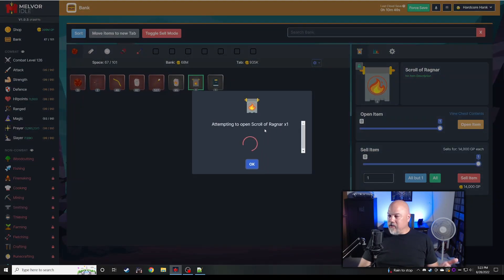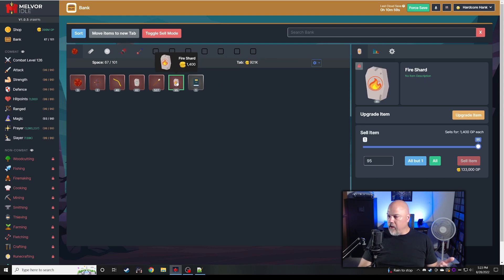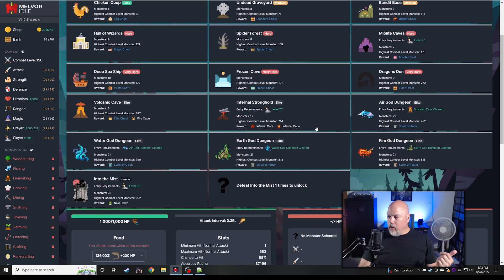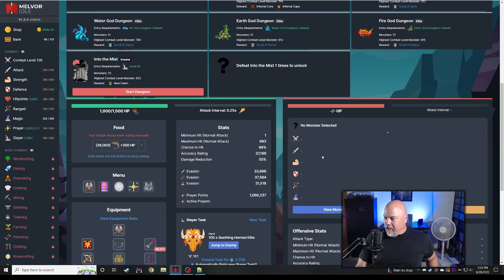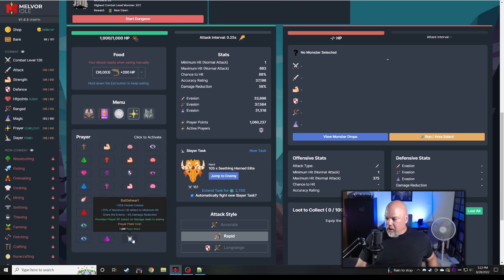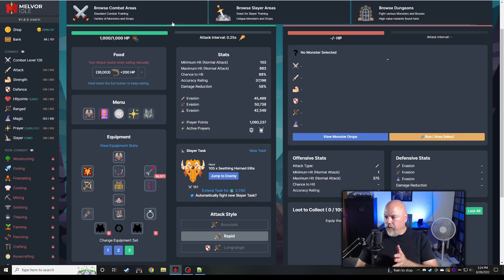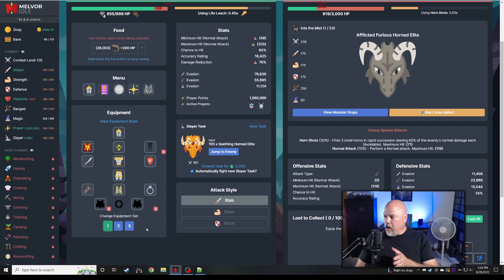That's all there is to that dungeon. We got some ragnar gloves — these are more for attack, speeding up your melee stuff. I'll lock that down, get rid of the book, and that is that. We can now attempt into the mist. Let's do this.